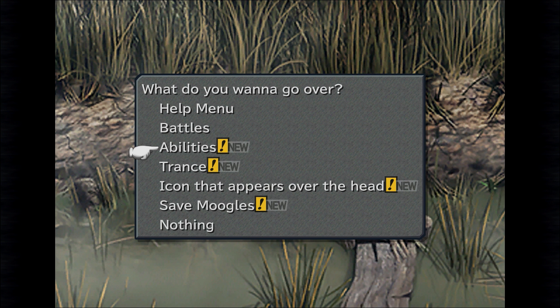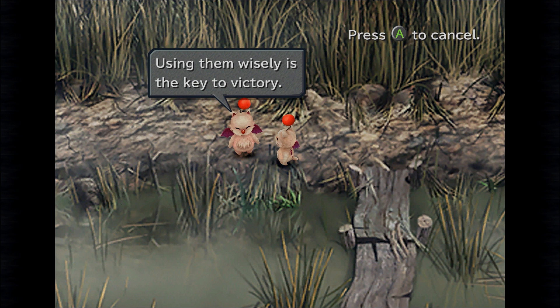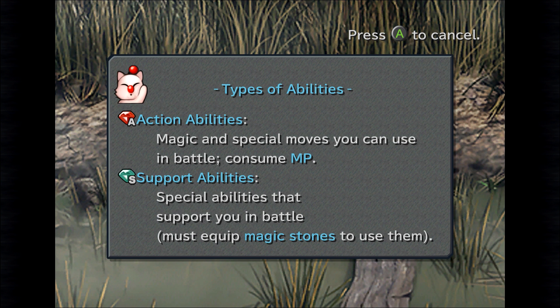Okay, that covers enough battle stuff. Basically we're going to move Vivi to the back to keep him out of harm's way — he can still use his magic. Abilities are special powers that characters possess, and using them wisely is the key to victory. There are a ton of different abilities but they generally fall into two categories: Action Abilities — magic and special moves used in battle that consume MP — and Support Abilities that support you in battle and require magic stones to use.